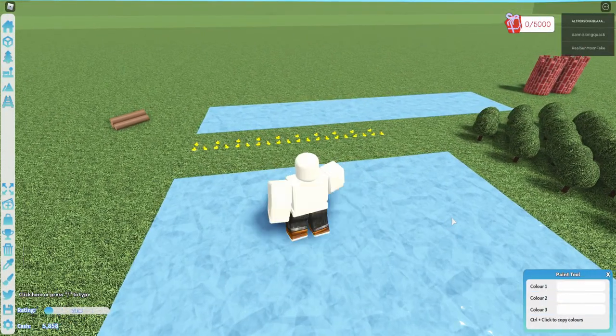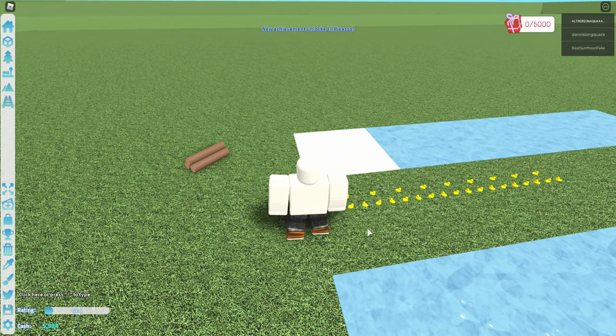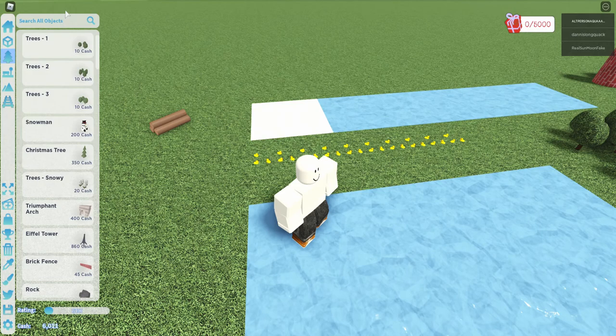This next achievement is Picasso and it is very easy. All you have to do is press three and then paint anything that is paintable. This will unlock the fountain, which costs one hundred and fifty cash.